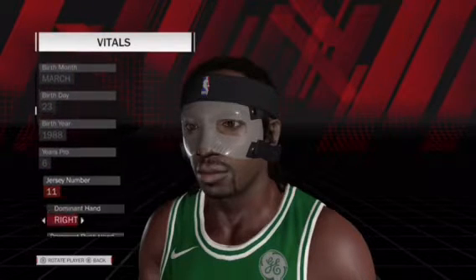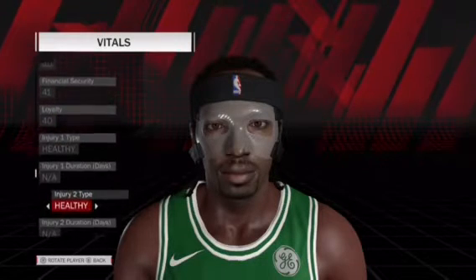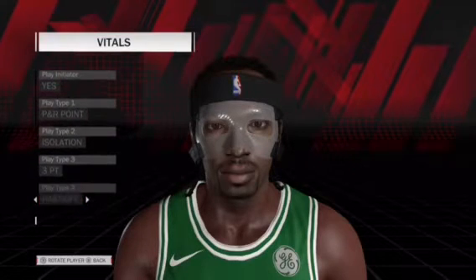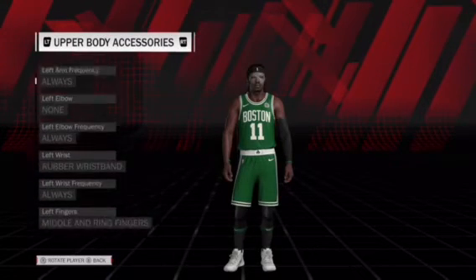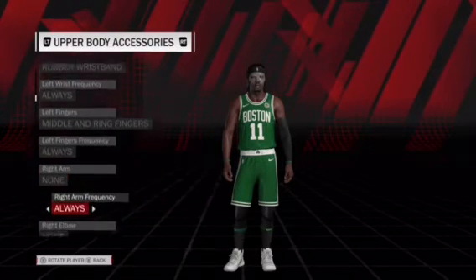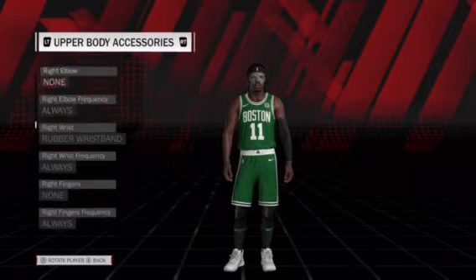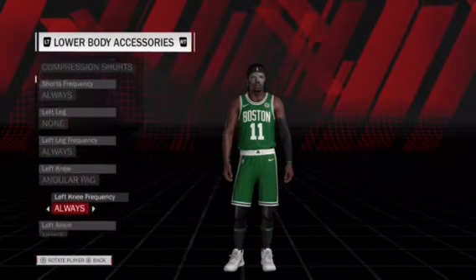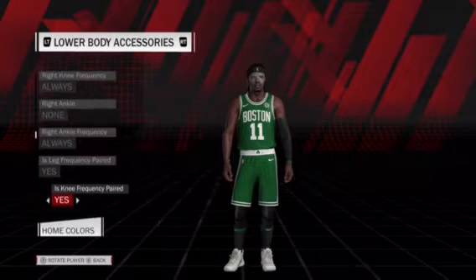I just did this because I remember Richard Hamilton on 2K — he always wore a face mask. He's got cornrows and a headband, but still it's kind of close without a mod. He's got a sleeve. For the home jersey it'll be all white, all black for the away, and green for that jersey. He'll be wearing compression shorts and those pads right there — that's the only thing to get half cut. I'm going to check Kyrie out.